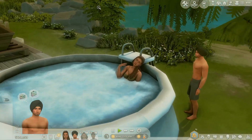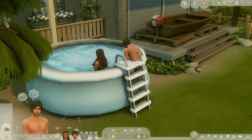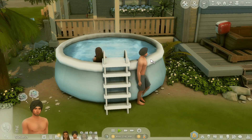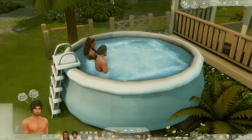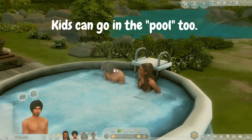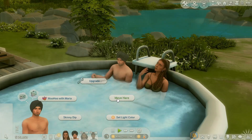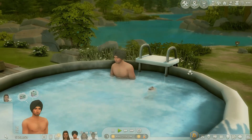Once they do get out, they basically step over. They said it's going to be a little wonky — it is — but it's totally cute. It's supposed to function just like the hot tub, and even though it's not the most perfect animation for getting in, it is still completely functional. Your Sims can do all the fun things they normally do in the hot tub — skinny dip, interact together, even make out.